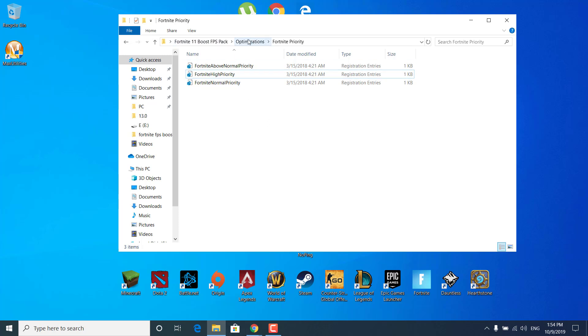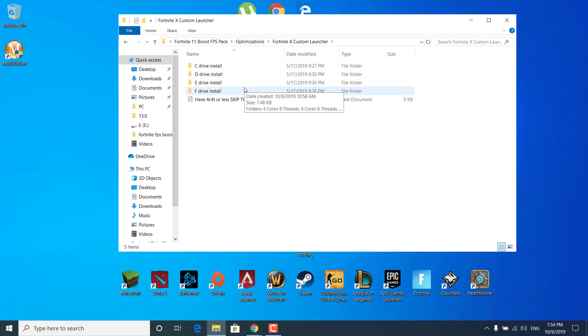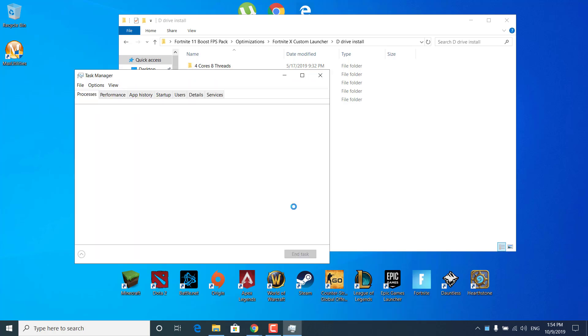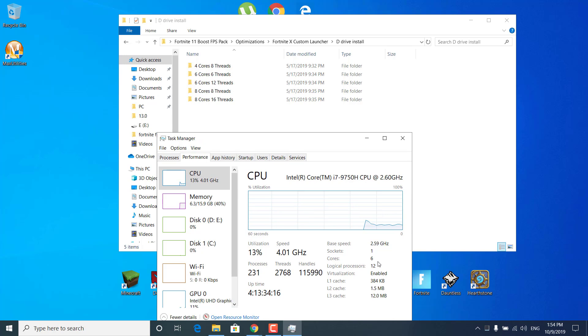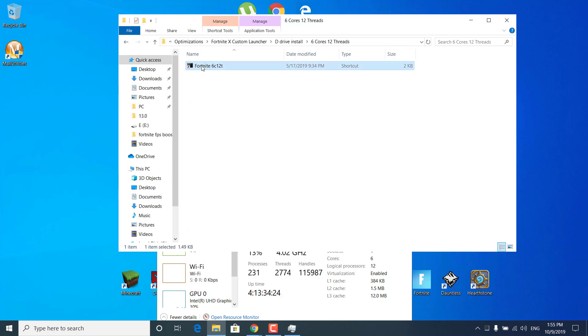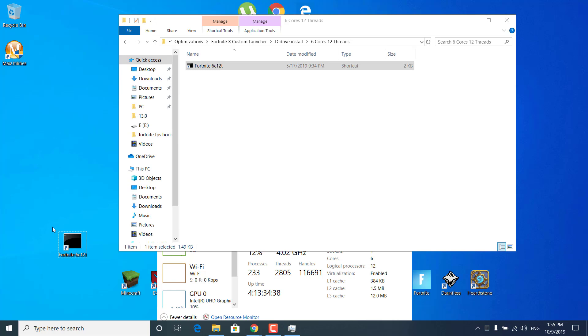Once done, go back to the Optimizations folder and double-click on Fortnite X Custom Launcher. Open the folder with the letter of the drive where you have Fortnite installed — for example, the D Drive Install folder. Right-click on the taskbar and open Task Manager. Go to the Performance tab — as you can see, I have 6 cores and 12 logical processors, which is the same as threads. Open the folder with 6 cores and 12 threads, then copy the shortcut and paste it on your desktop. From now on, use this shortcut to launch Fortnite.